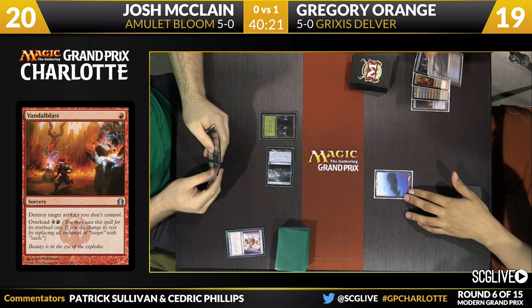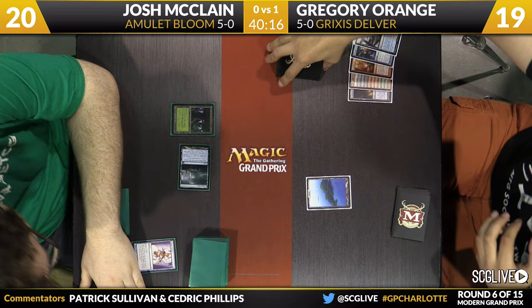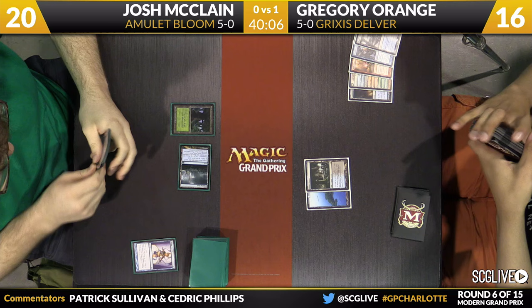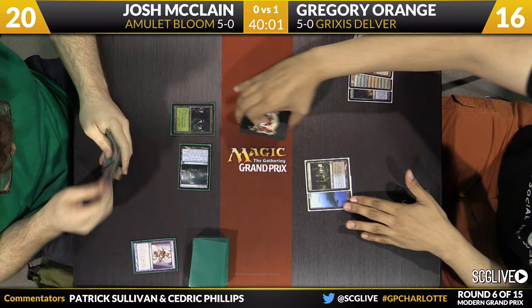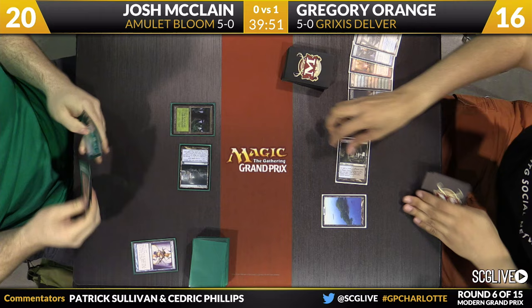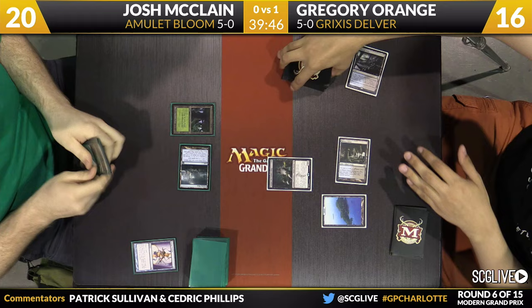There's a blue to delve — that's going to go down to at least 18 on life. It shows you how much this deck cares about its graveyard. Josh left both cards on top with that Serum Visions, and Gregory elected to Thought Scour himself rather than Josh. That's velocity in the graveyard — very telling. Is it Tasigur? Maybe Gurmag Angler? It is Tasigur.